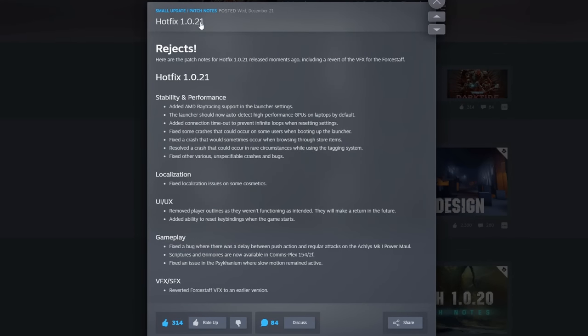This is hotfix 1.0.21, rejects. The patch notes for hotfix 1.0.21, released moments ago, include a revert of the visual effects for the force staff, its ability, and performance. They've added AMD ray tracing support in the launcher settings, and the launcher should now auto-detect high performance GPUs on laptops by default.